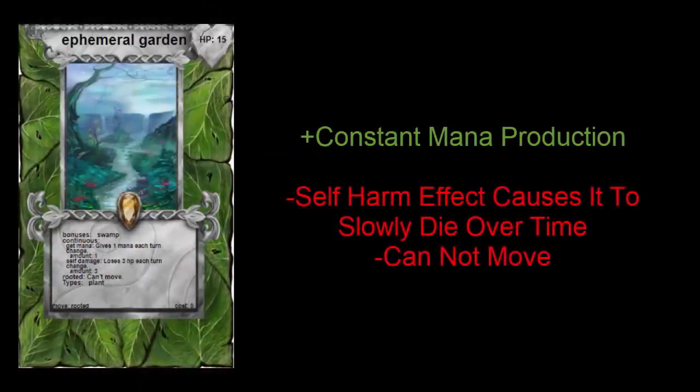The Ephemeral Garden is another monster that gains a bonus for being on swamp terrain. It's a utility monster that produces mana each turn, used to summon powerful monsters like a second copy of Chimera or the Forest Wyvern. It is a double-edged sword however — its self-harm ability causes it to lose 3 HP each turn. But if you keep the Miracle Mage next to it, you can mitigate that damage and have a mana-producing factory. Synergy for the win.